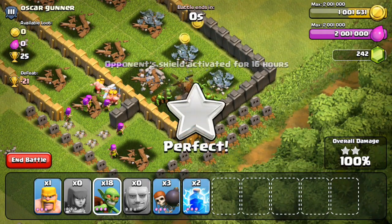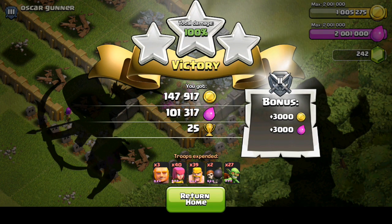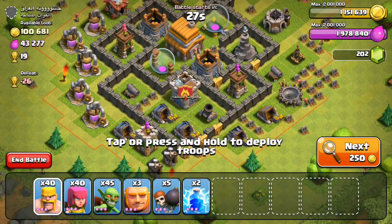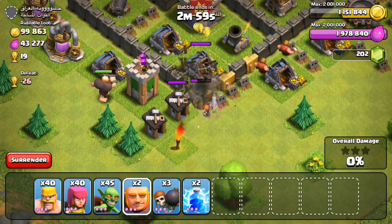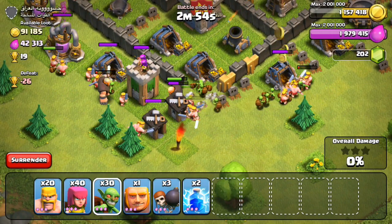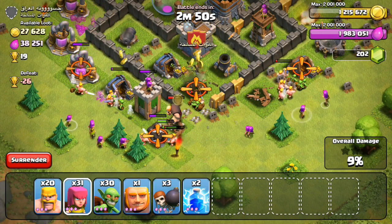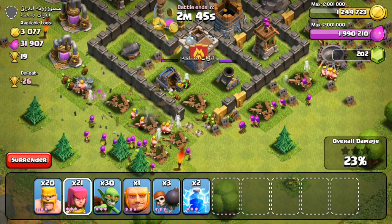Things went pretty well there. I could have just dropped my troops on the top right and taken all the resources with the goblins and surrendered, but I did want to get three stars, 25 trophies, and 150,000 gold. For this final base there's only 100,000 gold available, but I'm sitting at 1.1 million and that's all I need to upgrade my town hall. Just need wall breakers on the very bottom and a couple of goblins to destroy those level 9 gold mines.